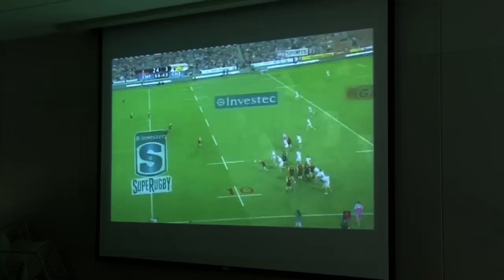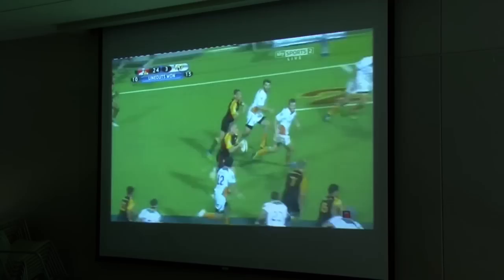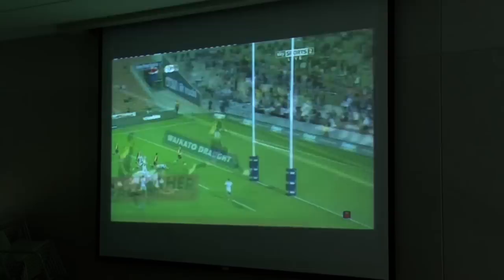Creating space — this is a set piece. I could have saved this for the back attack stuff but there are quite a lot of angles involved. We've got 12 coming in here. We hit 13 with blind wing on the inside as an inside option — but we only give it to him if he says give. Then 13 jams back to hold the defender, 10 wraps, and we play. Aaron runs on a bit of a 45 so that 14 runs under. Here come the Chiefs — Anscombe on the charge, and Anscombe scores.